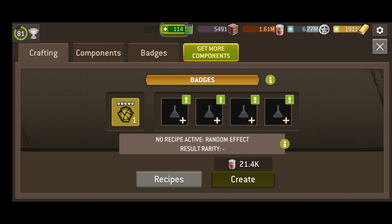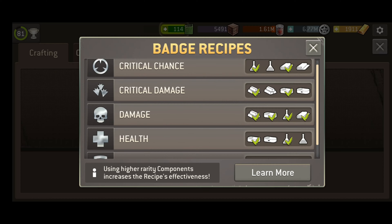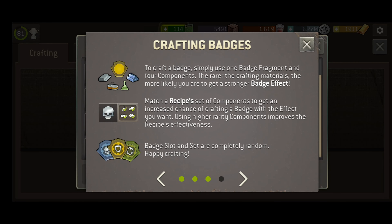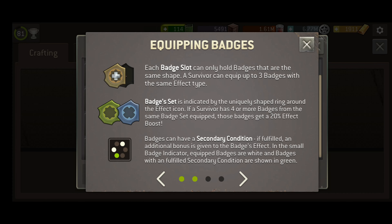To craft, first put the actual badge fragment in the slot, then click on the 4 empty component slots. If you want to know what component to use to get what effect, click on the recipes. If you need a quick overview of anything badge-related, check out the learn more — it's a pretty concise and helpful guide to it all.